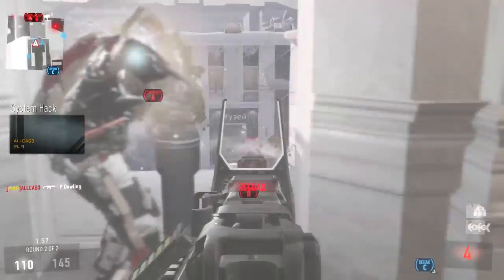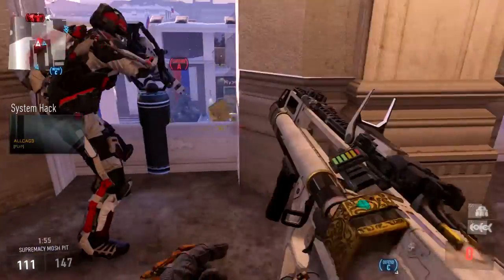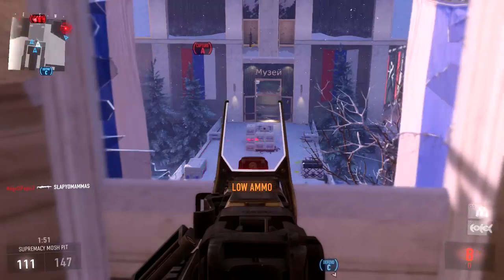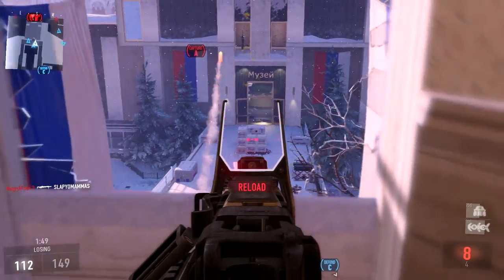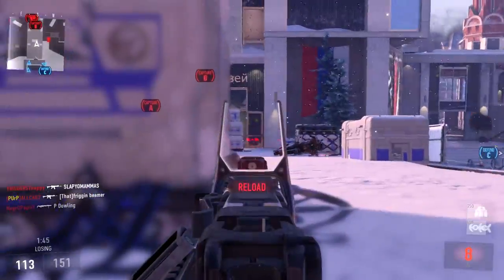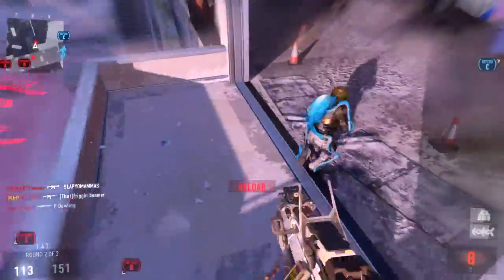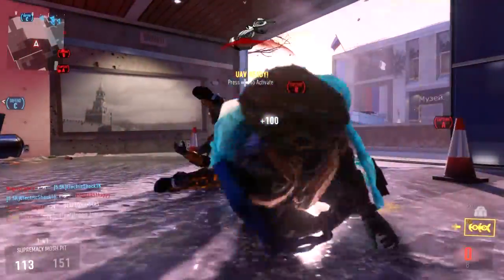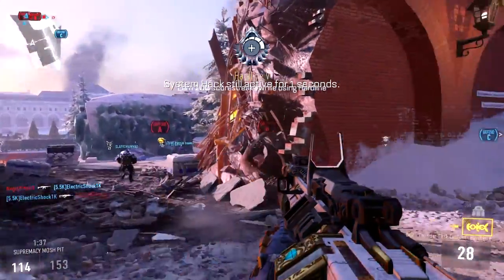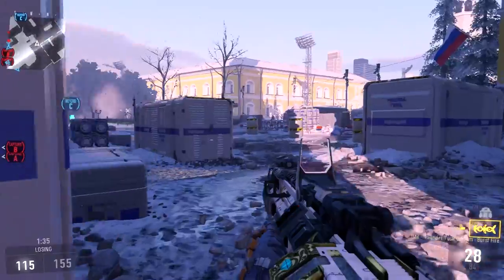Next up we have Afterburner — he didn't actually scroll over this one so I didn't get the details on it, so I really have no clue what this perk could be. Moving on to the final perk in the tier 1, this one is called Overclock and it makes it so you can earn your specialist weapon or specialist ability faster.